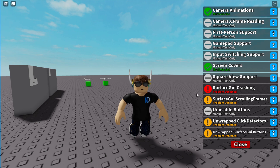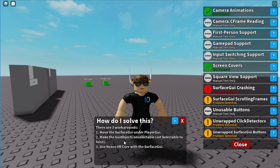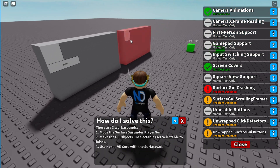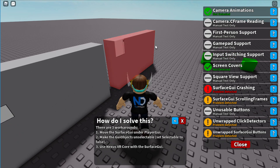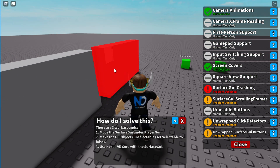If there is any type of issue that you want more information about, if you press the question mark, it'll give you some information about what the problem is and also how you can solve it. Some have one way of solving it, some have a few different ways, and some will also show extra information. For example, surface GUI crashing will actually highlight any of the relevant surface GUI parts that will crash if a player looks at it.